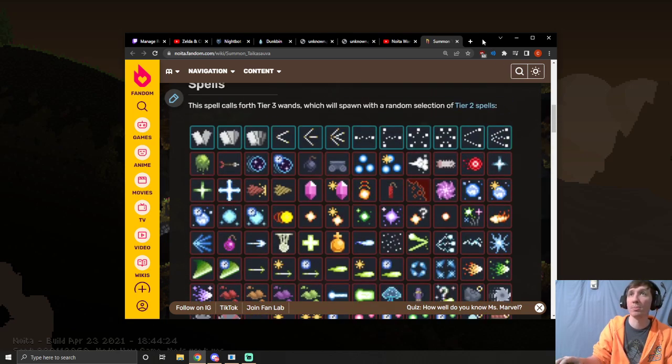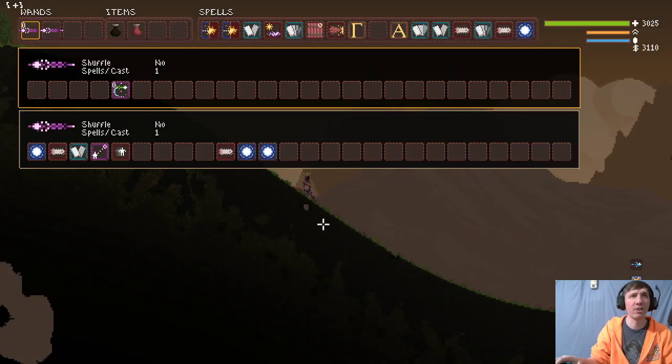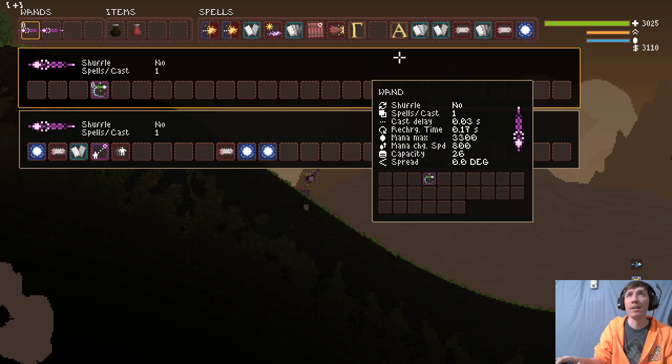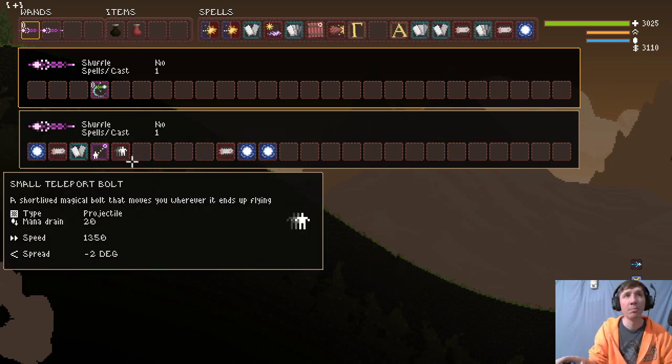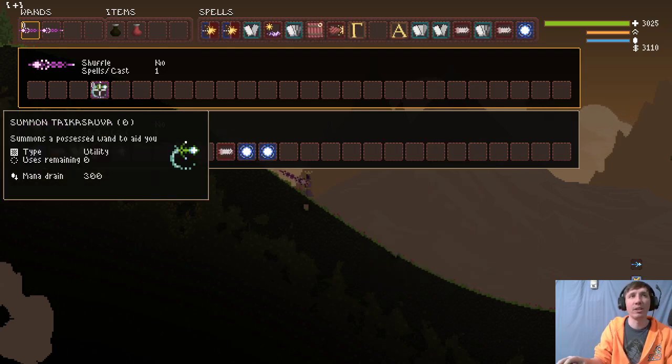This is actually a really good pool of spells. It doesn't have every spell in the game obviously, but it's got some very good ones. Now, Summon Taikosova normally has one charge — it can be cast one time before it runs out. Even if you have the unlimited spells perk, it still only gives it one charge.